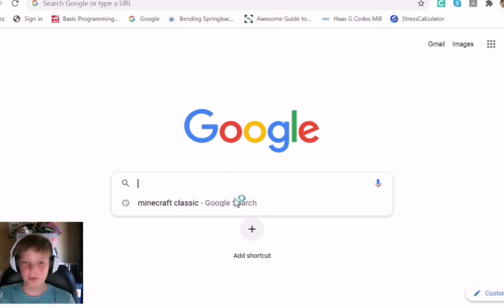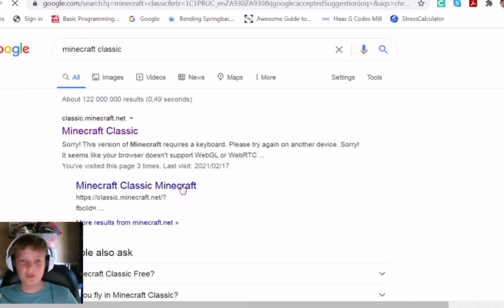If you go to your browser, which I've already opened, you type in the search bar, and you type in Minecraft Classic. Make sure about the spelling — well, you might have a spell checker, so it's fine. When you search, you could just easily click this link.